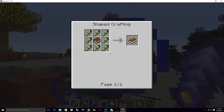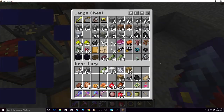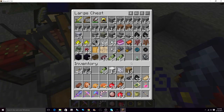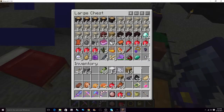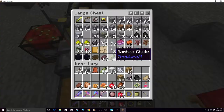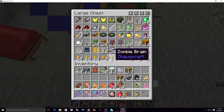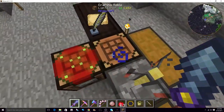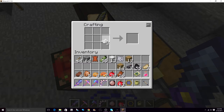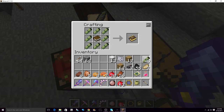Encyclopedia Tropica — that sounds like something I should have. This actually might help. There's leather and paper. I only have two leather left and I don't have any paper. I need three. So I'm making a book — Encyclopedia Tropica. Let's grab that.